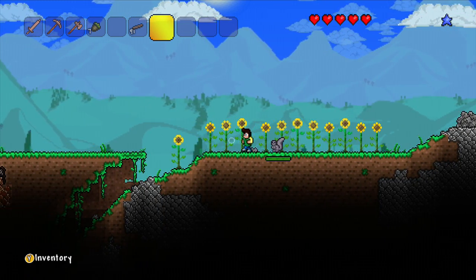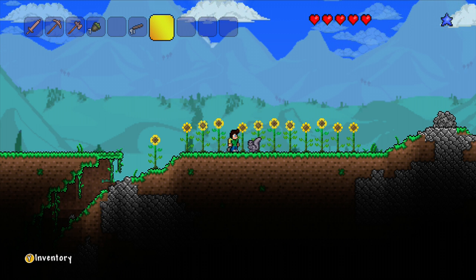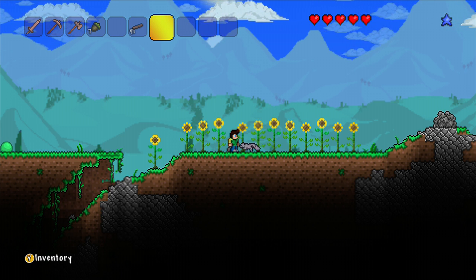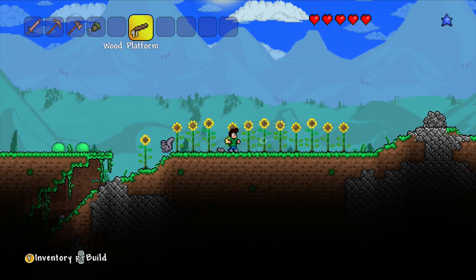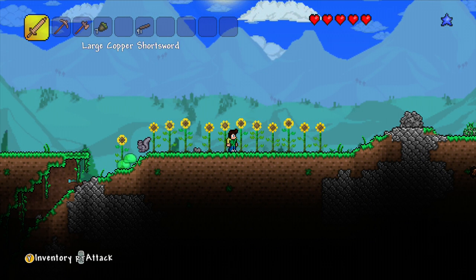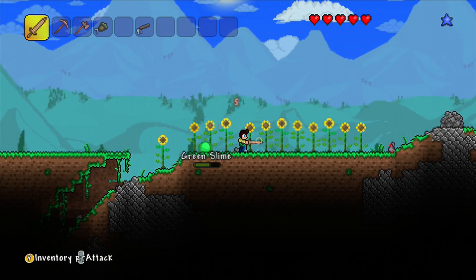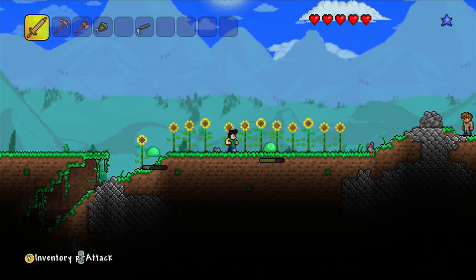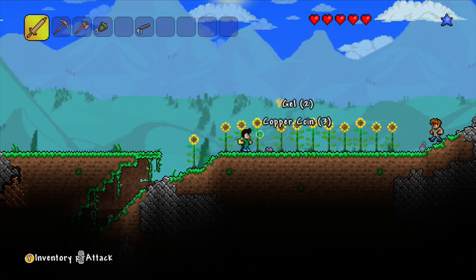Oh, a squirrel! Hey squirrel! Can you get pets in this game? I can't believe I died. I still got all my wood platforms — I don't think I lost anything. Oh wait — I think I lost all my money, that's what it said. At least I don't lose all my stuff. That was not cool. I'm getting some more copper coins now.